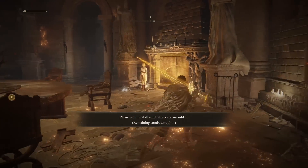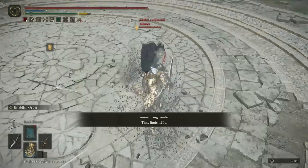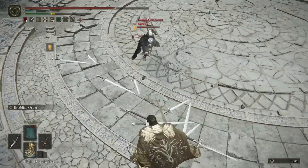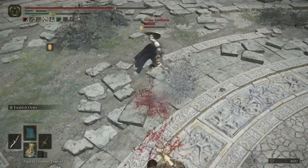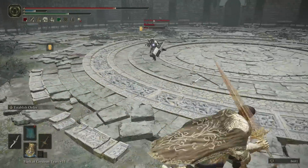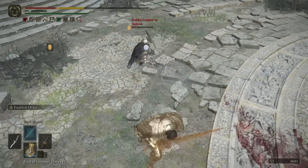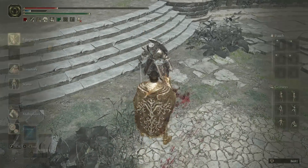I guess the happy medium of these weapon arts is Sacred Blade. Kubrick — definitely have parry on that. That was smart of you to not try to block that; that probably would have ended pretty poorly for you. Hey dude, I like the sword and board. The Iron Greatsword is such a goated weapon. Good fight, Kubrick. I like the build, brother.